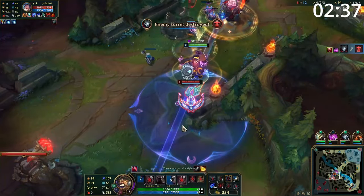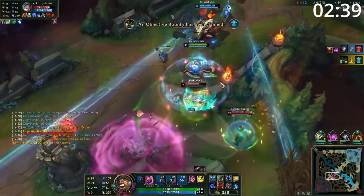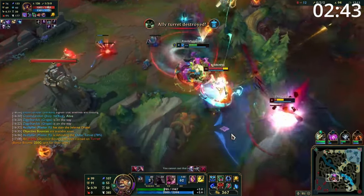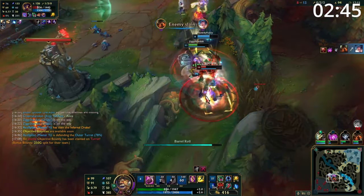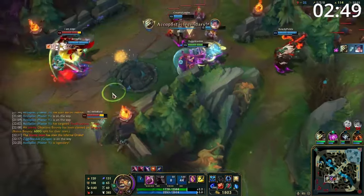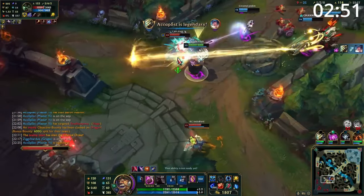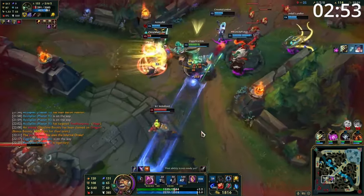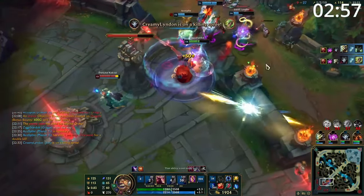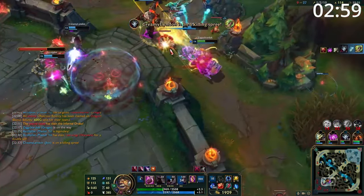Entering late game teamfights, you can play your team's engage. Landing a dash onto a target guarantees your ultimate, knocking them spiraling into your team for an early death and scattering the rest of them. If you can do this onto a carry, it's usually a one-shot fight immediately. Otherwise, if your team's being engaged on, you provide great peel for your carry. Your E has priority over most other dashes, so it's a great interrupt for anything jumping at your carry, and then between your slows, knock-ups, knock-aways, and raw damage, your opponent will struggle to ever get on your carry.